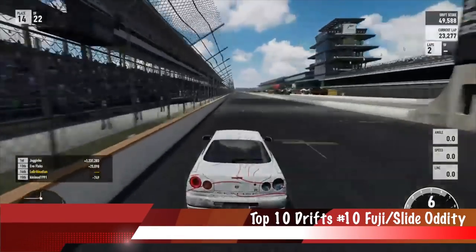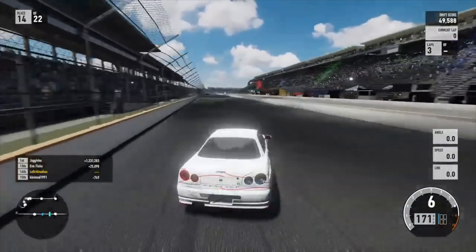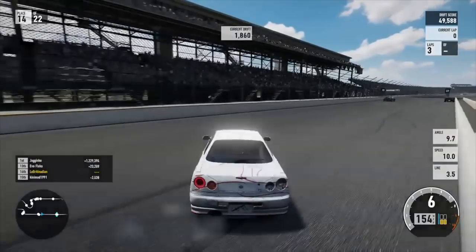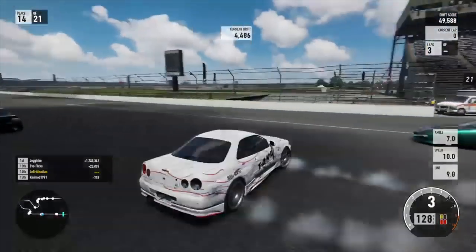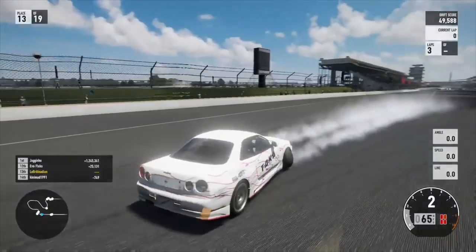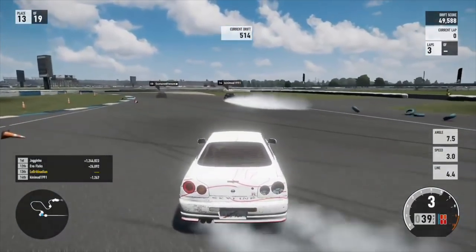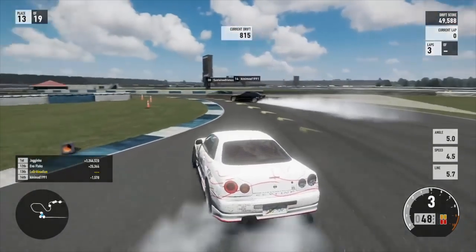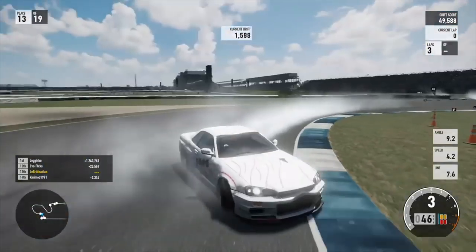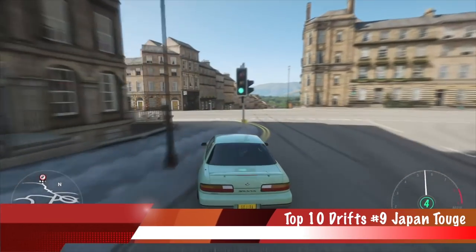Number 10 this week: Forza Motorsport 7, Slide Oddity with Indy. We've seen Indy before — he throws a nice 360 into a reverse entry in very close proximity to other drivers, but he holds it really nicely. There's no panic in that spin whatsoever. He knows exactly where he wants to go — no rewind at play. Definitely a good clip, Forza 7.